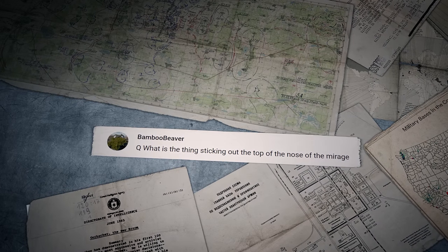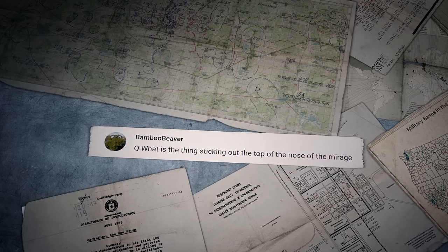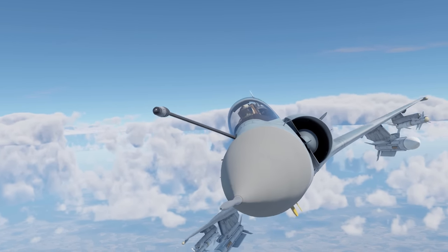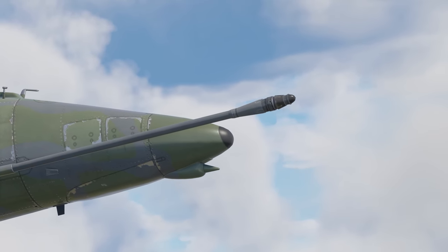Bamboo Beaver asks: 'What's that thing sticking out of the top of the nose of the Mirage?' It's an aerial refueling probe. You can also spot it on many other jets.